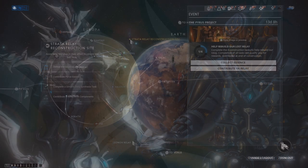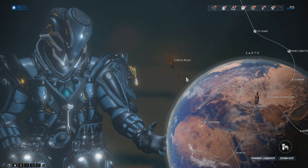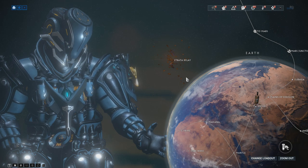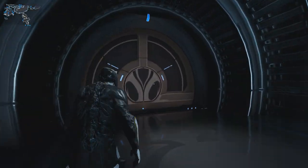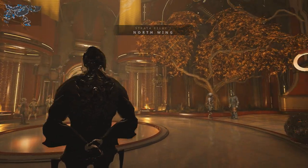In 2018, another operation titled The Pyrus Project required players to run a number of missions and gather new resources to rebuild one of the destroyed relays. For PC and Xbox One, it was the Strata Relay on Earth, and for PlayStation 4, it was the Luronda Relay on Mercury. These rebuilt relays have a new aesthetic compared to the originals and also have a different layout.